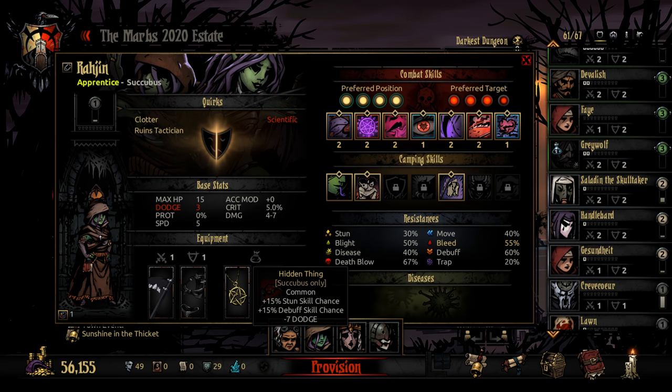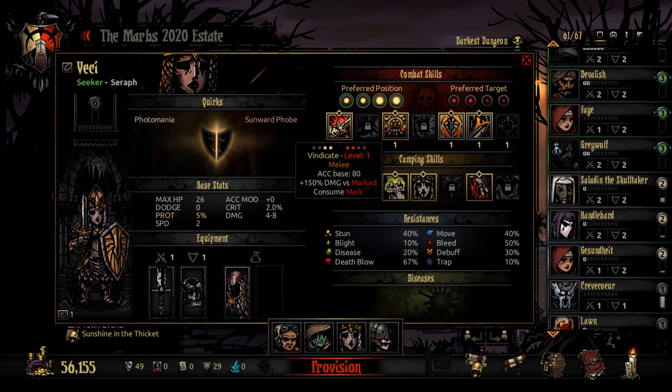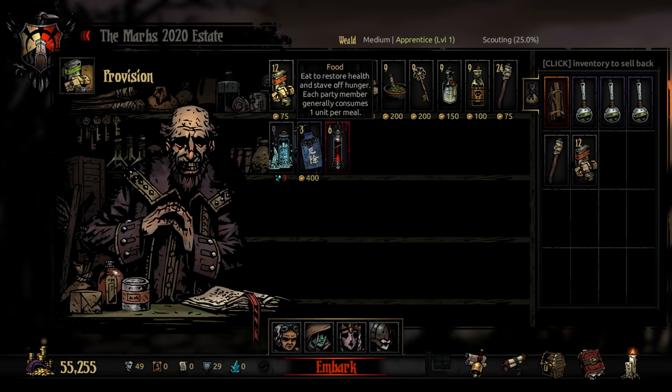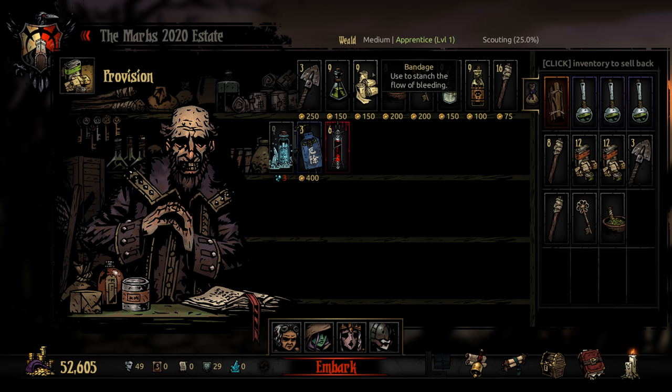I do have some items on them. The Seraph seems to do way more damage against marked enemies, but it will also consume the mark, which is interesting. Let's see how this will go. We'll grab the food - might as well get all of it. A few shovels, especially for the Weald. Torches. Maybe a skeleton key. I think that's fine.